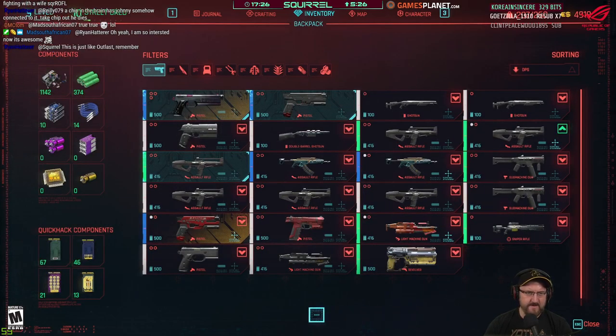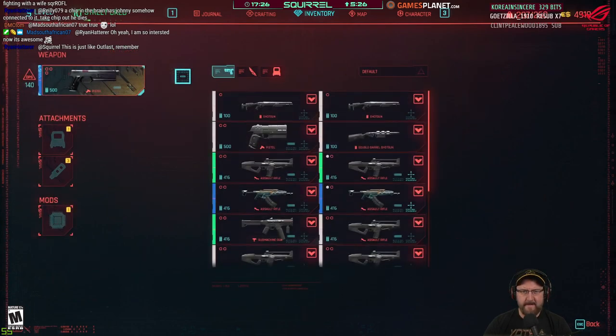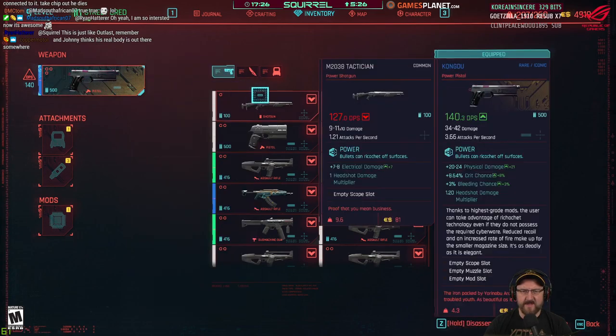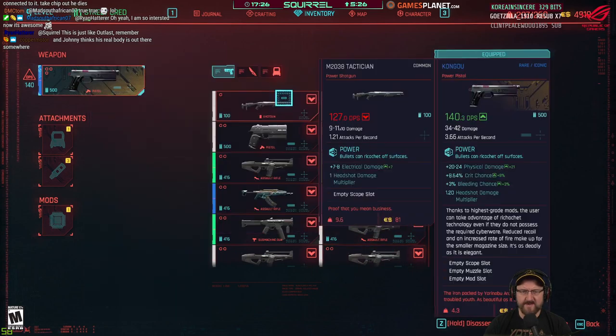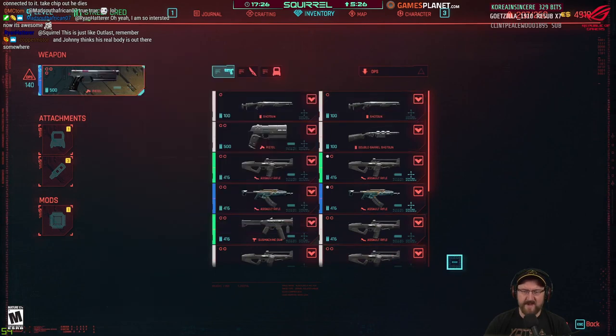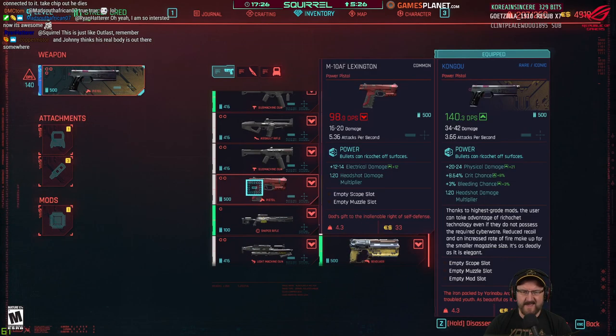Oh my god, so many weapons. This is frustrating — when you're trying to put a pistol in here, you can't filter by pistol. It just compares your DPS of your pistol against everything else, and then you have to scroll through and find the pistols, which is a little bit frustrating.